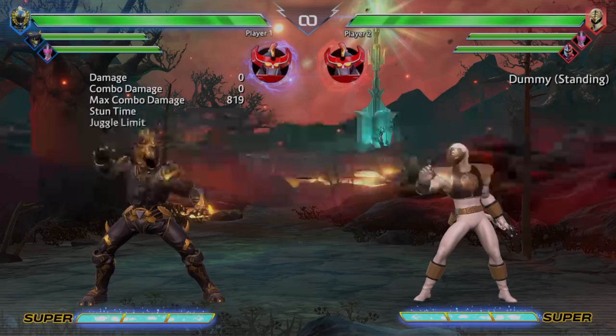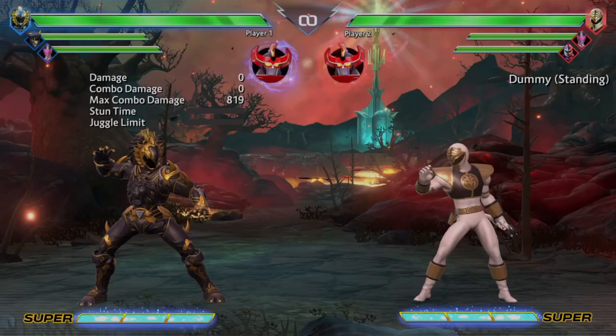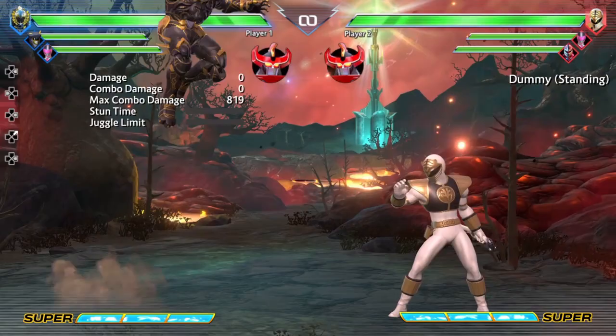Moving into normal-based attacks, we have Standing Light, Crouching Light, Standing Medium, Crouching Medium, Standing Hard, and Crouching Hard, which is his sweep. For command normals, we have Backward Hard, which gives you Daishi's launcher. Moving into aerial-based attacks, we have Air Light, Air Medium — which is going to be your cross-up — and then Air Hard, which I think is his best jump-in from the front.